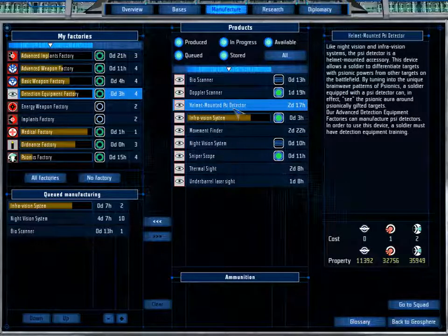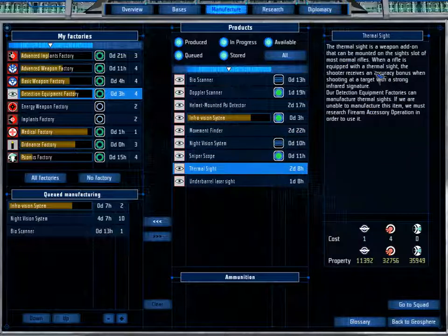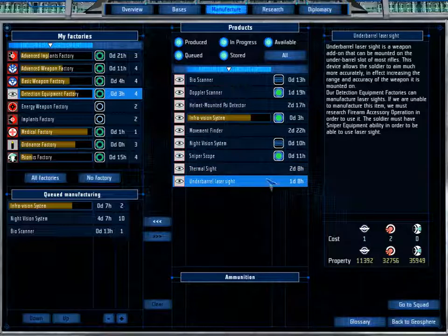Looking at the Helmet Bounded Psy Detector — if you're going for a completely psionic-free run, this might be useful, but I don't think there's much other application for it. The Movement Finder mounts to a rifle and gives greater accuracy when shooting moving targets — most of our targets are moving unless they're shooting. The Thermal Sight is what we're going to be using for the most part — when you're shooting at something with a high thermal signature, you get a bonus to accuracy. Most of our enemies have a very high signature, except for ones completely clad in armor. And there's the Under Barrel Laser Sight, which gives aim to weapons you mount it on.